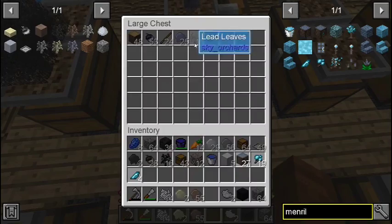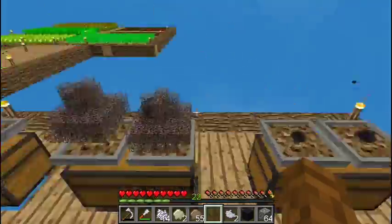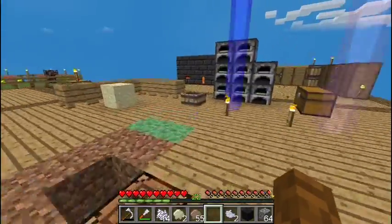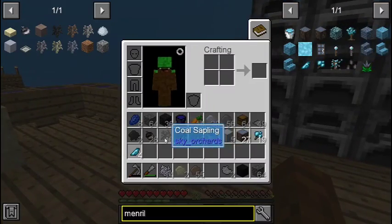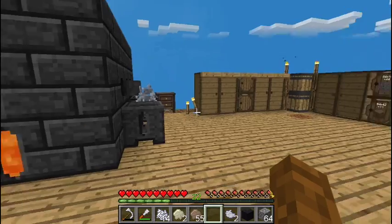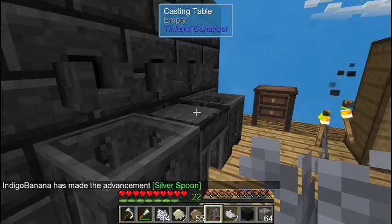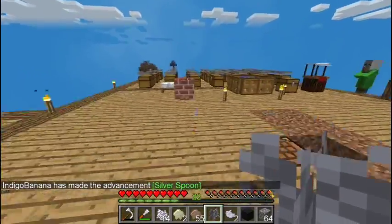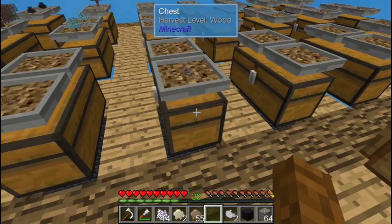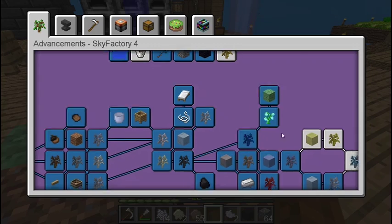That one goes in there and I can get one more lead sapling to put there too. I already have a coal sapling. Alright, let's take our silver sapling and put it in one of these — boom, boom, perfect. Now we got that.